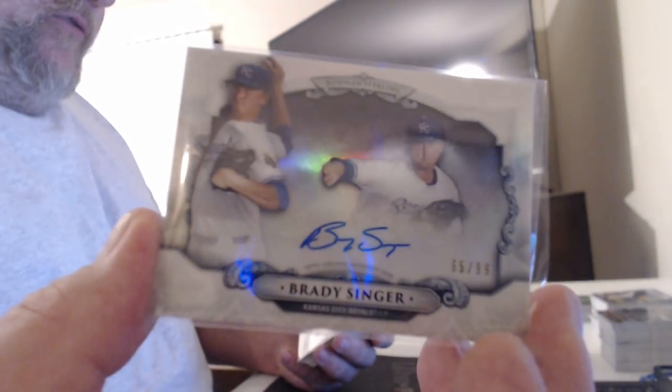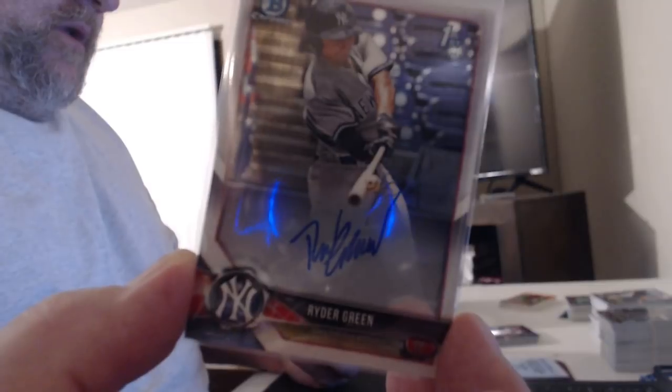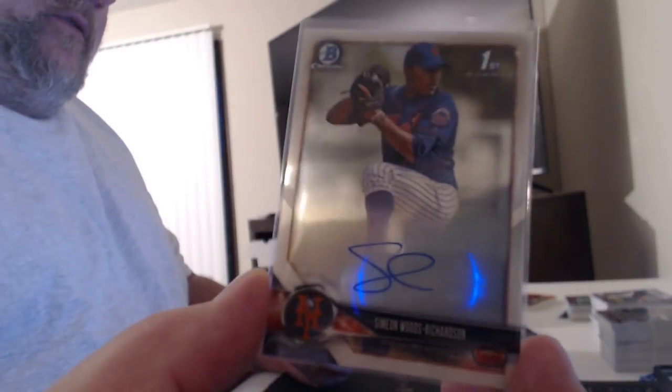Brady Singer got a couple of insert autos — that's one of them to 99 — I think the other one's at the bottom of the stack. Yeah, Ryder Green, Griffin Roberts refractor auto, Tyler Franks and Beans, Alec Thomas — very good break for him. I think this guy had a real good break too, the 71, and we're only half done. Nico Horner, bubbles, and another Ryder Green. And Griffin Roberts purple, and Caden Grenier refractor auto, and another guy for the Mets. Blue wave refractor auto Ethan Hankins, Lenny Torres.